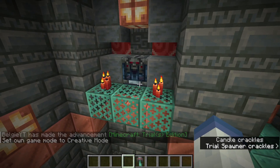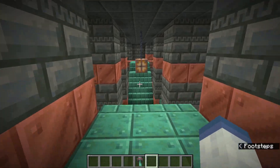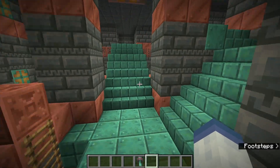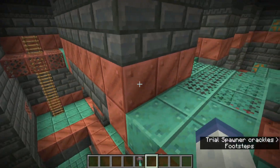There is also a new advancement as part of Minecraft 1.21, and that is for unlocking an ominous vault, and that is called 'revolting'. Now let's cover some of the changes to the potion effects, because they have also been slightly adjusted in this patch as well.